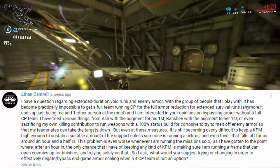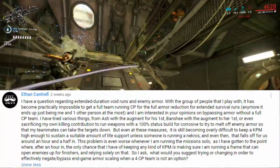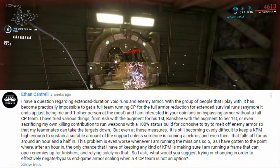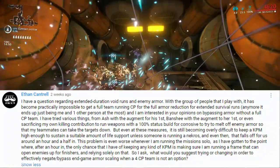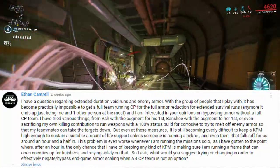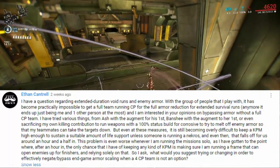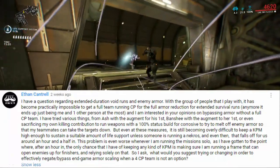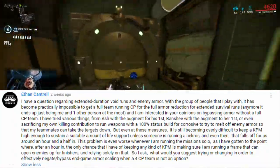The problem is even worse whenever I'm running Vauban solo, as I've gotten to the point where after an hour in, the only chance I have of keeping any kind of KPM is making sure I'm running a frame that can open enemies up for finishers and relying solely on that. So I ask: what would you suggest trying or changing in order to effectively negate or bypass endgame armor scaling when a full Corrosive Projection team is not an option?